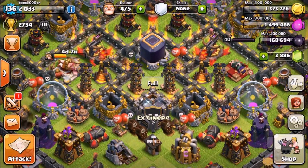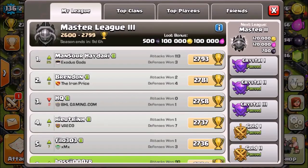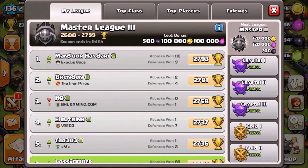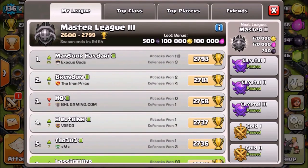My first tip to get your hero to level 40 is to go as high in trophies as you can, because the higher league you are in, the more dark elixir you get from the loot bonus. For example, I'm in Master 3 at the moment, which gives 500 dark elixir. If you do 20 raids times 500 dark elixir, that's already 10,000 dark elixir.